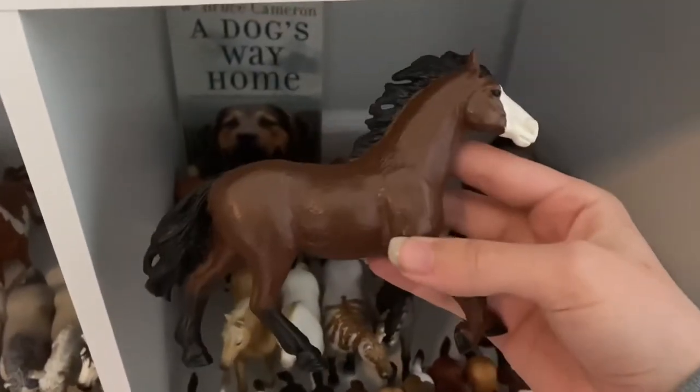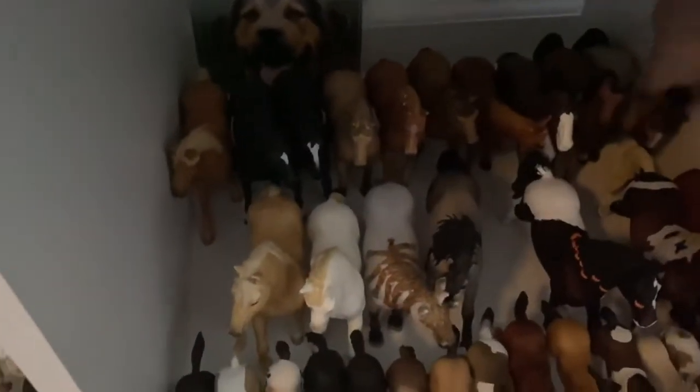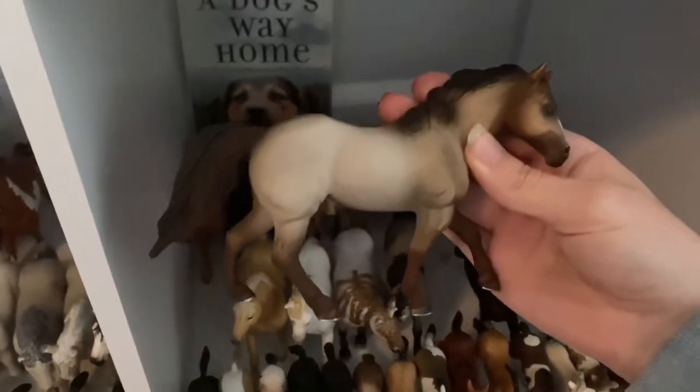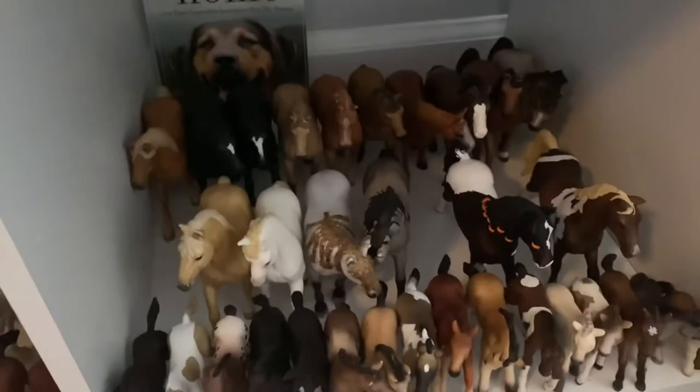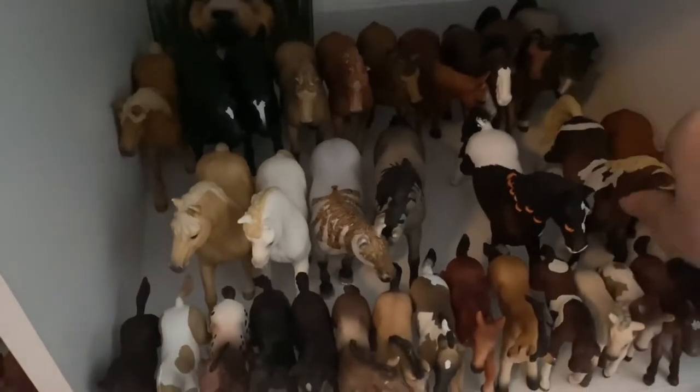This is a Custom on the Quarter Horse Stallion, and his name is Chico. This is Canyon, the Quarter Horse Gelding. And we have Gunther, the Quarter Horse Stallion. And that's it for Quarter Horses. We'll move on to Trakehners next. So this is the Trakehner Mare, and her name is Trixie. And then this is the Quarter Horse Stallion, and his name is Wildfire.